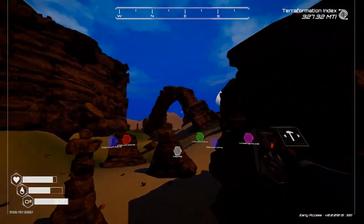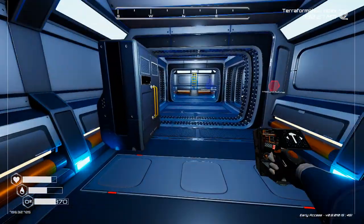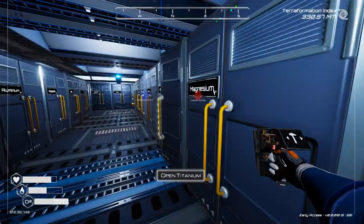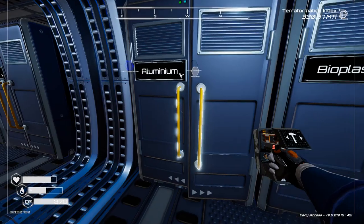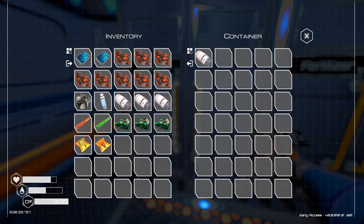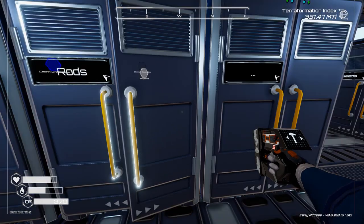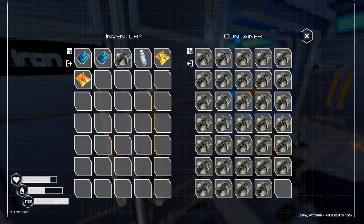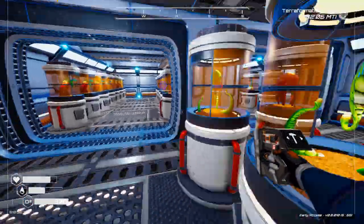And we arrived back at the base! We'll put this stuff away and head back over there. Let's sort this — super alloy, aluminum, bioplastic — and we're just gonna put the fertilizer in the fertilizer area. I got four rockets, rods and rods. And I got one spot there, and we're gonna go put the seeds in the seed area.